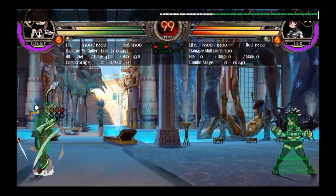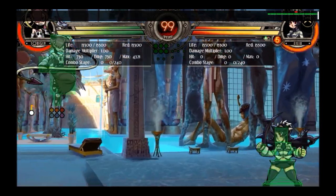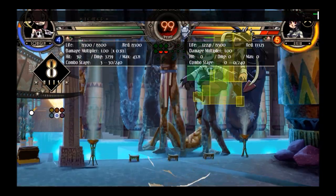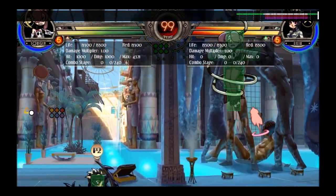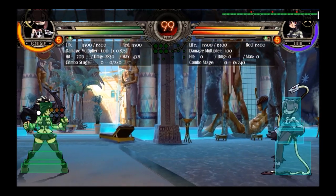If you do it from a super jump, that won't reach, but what you can still do is combo it into super. This is one of the reasons why Squiggly is good at hit confirming — she can jump in from full screen and get a full combo off it.